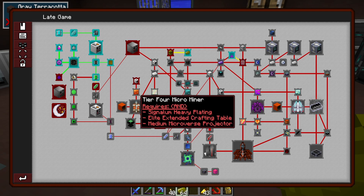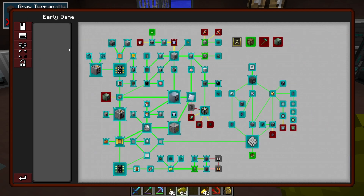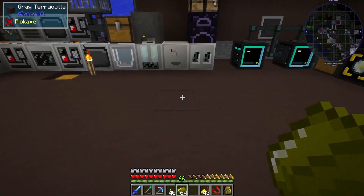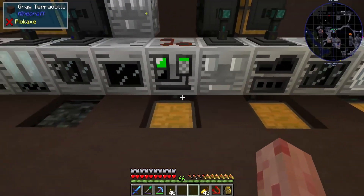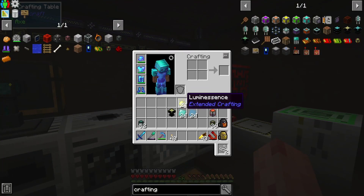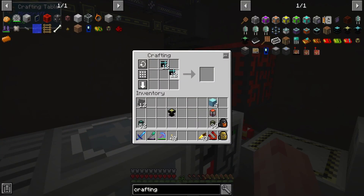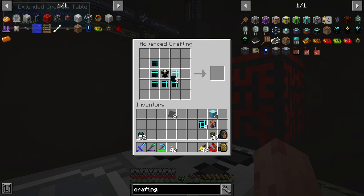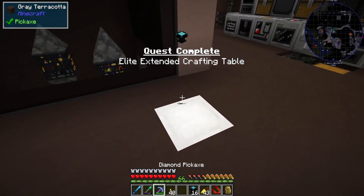Signalum heavy plating, elite crafting table, medium projector. So we need the better compressor for the signalum plating and we need to upgrade our crafting table to the Elite Extended crafting table. And then get a better microverse projector — checklist. This thing was so cheap. Why did I not make this before? You do that, you got your crafting table — make 4 of these, throw it in here. A ring, 4 corners, diagonals. Like, that was nothing. I need to duplicate it just in case. I don't know why I never made that yet, it was so cheap.